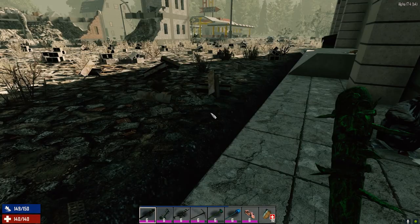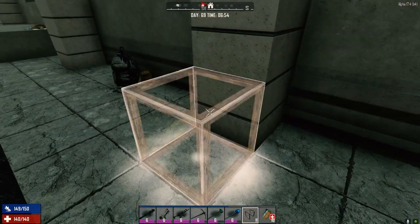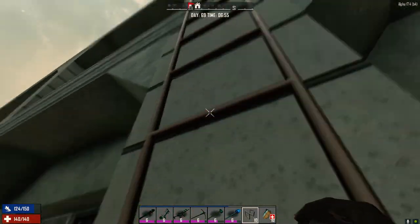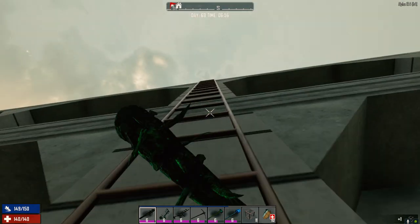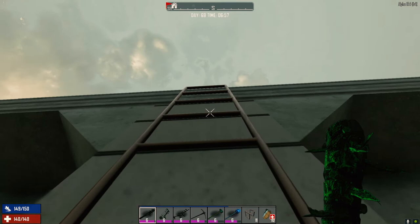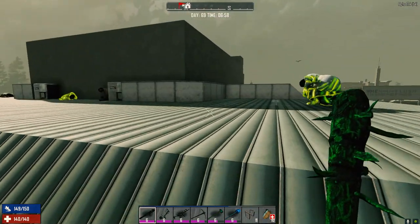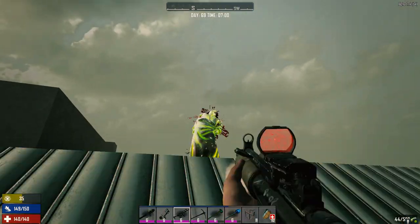There's a ladder - let's hit it. Can we get up there? Looks like it... nope, we can't. Gotta put a frame down. I did bring a few frames. We're not supposed to go this way maybe, but we should probably clear this roof out first. This would be a great POI to start off in.